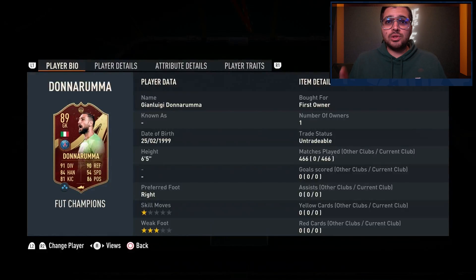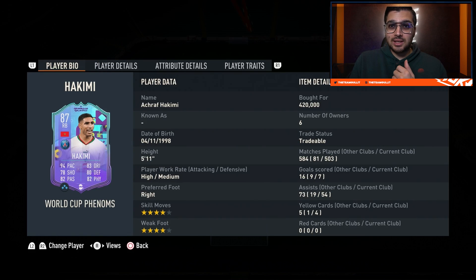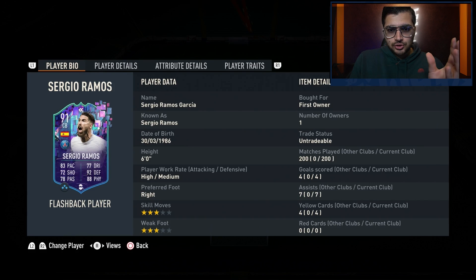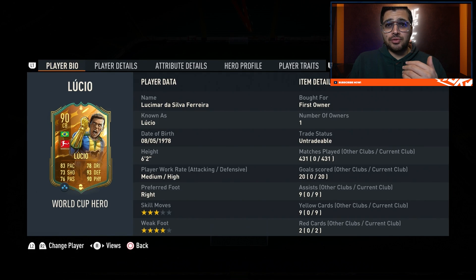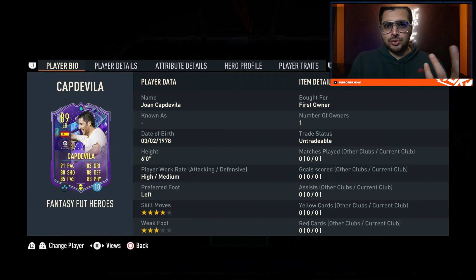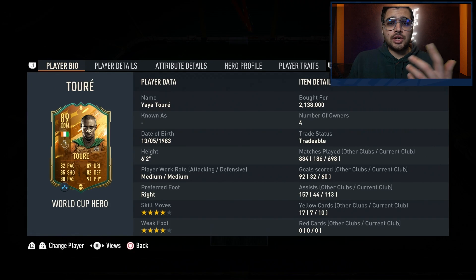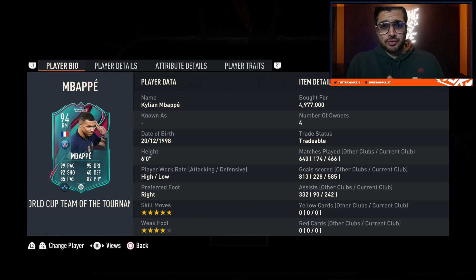Before we get into that, let's go through his team quickly. He's got Donnarumma in goal — the red champions version, which is always nice. Hakimi with the Phenomenons card, a pretty good right back. Flashback Sergio Ramos, one of the best center backs I think I've ever seen in a FIFA edition, especially for the value he offered. Lucio, very good. And there are loan cards — Copa de Villa for example — which you're allowed to use in FIFA competitive from this year on. Yaya Toure, a no-brainer, very good and very balanced CDM.